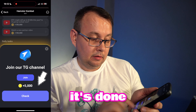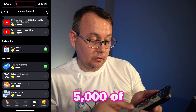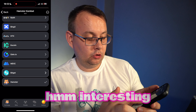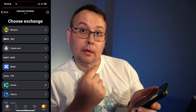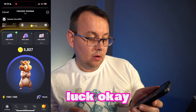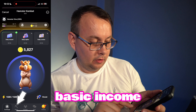After joining, our level went up and we got 5,000 tokens. Now you need to choose your exchange — I'll go with Crypto.com. With those 5,000 tokens you can now start earning passive income.